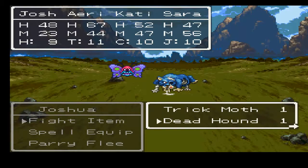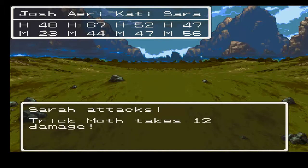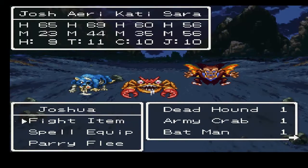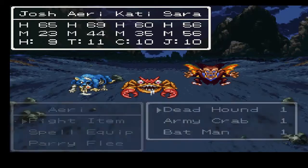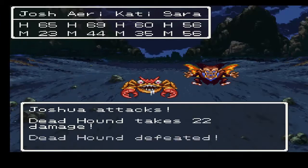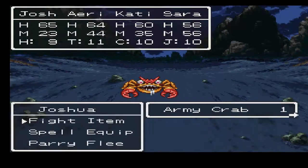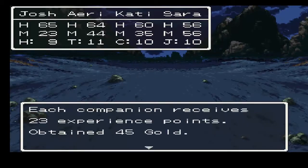Alright, here we have a new enemy, the Deadhound. He's not too threatening — he will lower your agility, though. And we've seen trick moths before. Alright, here we have a new enemy, the Army Crab. These guys have a really tough defense, and I believe they can call for help, but they're not too difficult to deal with. Not too bad, all in all.